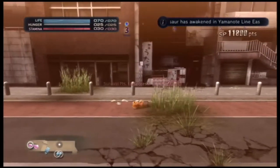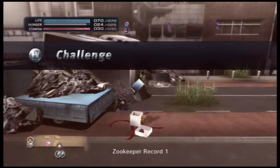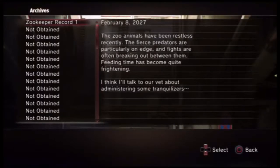Attack plus five. A dinosaur is awakened — well, we're not going anywhere near there right now. Archives are records left behind by mankind; perhaps collecting them will offer some insight into humanity's sudden disappearance. Open the menu and read more under archives. Zookeeper report one: the zoo animals have been restless, fierce predators on edge, fights breaking out. Feeding time has become quite frightening.